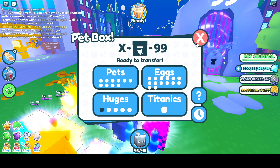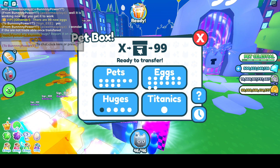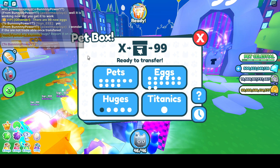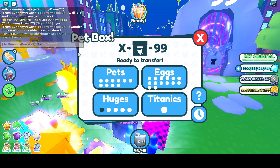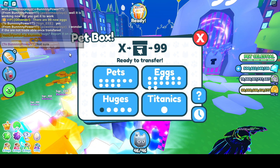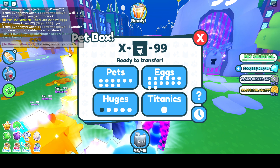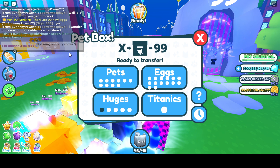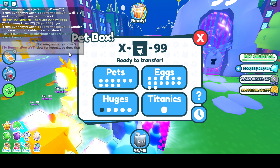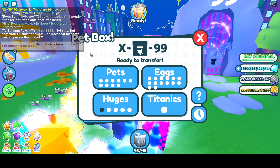What makes me nervous is that it only shows five slots here for huges. PowerMax is in here and we're chatting about whether it's working. He said he wonders if they're not tradable once transferred, and we're not sure. Does only showing five slots mean we can only move that many?